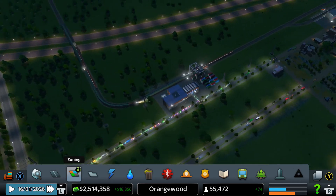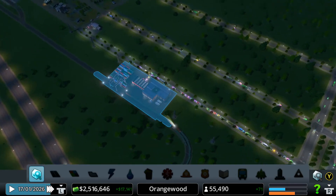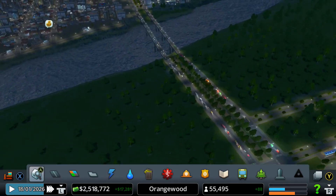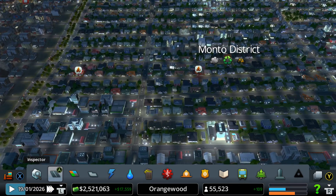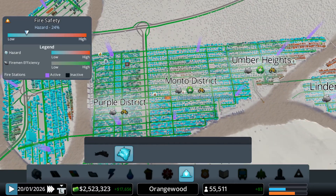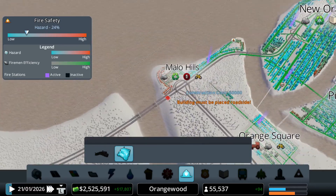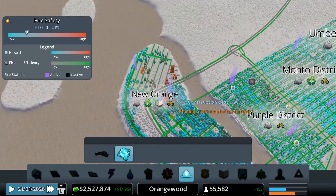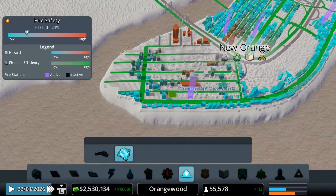Our very busy cargo train terminal is very busy today, like always. Everything's doing fine. Let me see if we can maybe place a bigger fire station — we already have a lot of fire stations, so looks like everything's fine and we don't need another fire station.